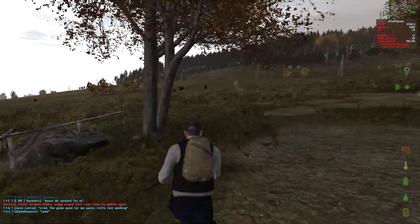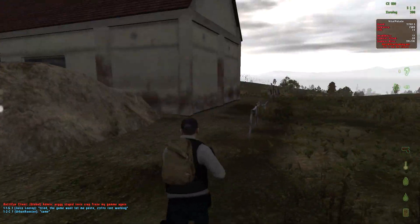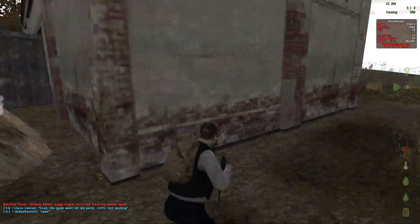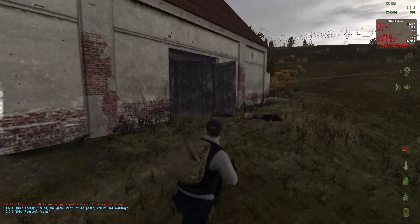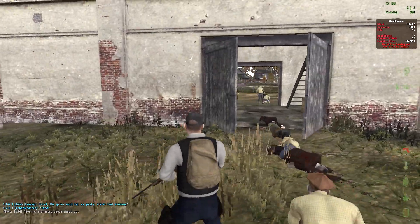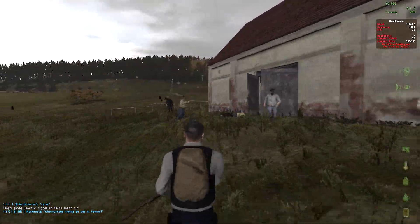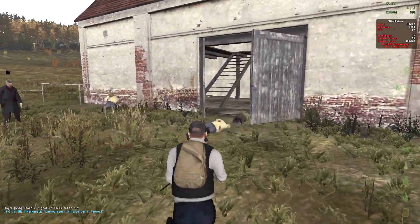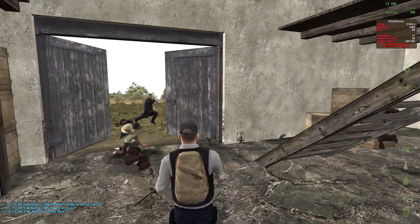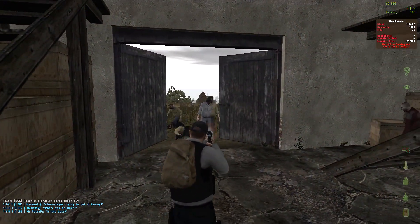Next I want to talk about some of the improvements they've made to the map, Chernarus Plus. They've added a bunch of new areas and buildings, new objects like vehicle wrecks and bases, and they've also redesigned a bunch of the buildings that were already on the map in Arma 2. They're also making basically all the buildings enterable, with interior areas where you'll be able to find loot and things like that.